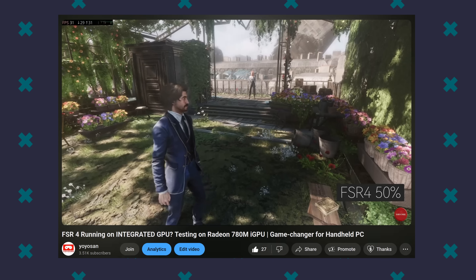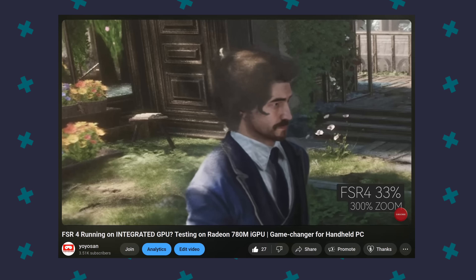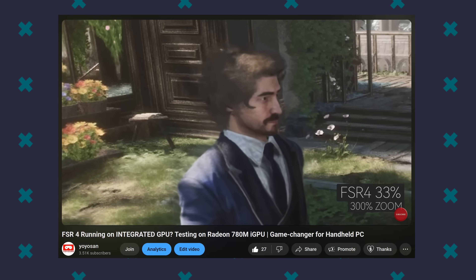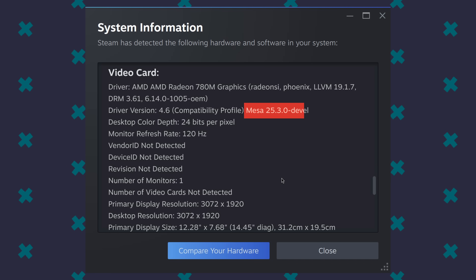Ever since I discovered I could get FSR4 working on my laptop's AMD 780M iGPU, I've been obsessed with the project's development. It's still in its early stages, which is why it seems to improve every single day. Today, I noticed the Mesa driver was updated to version 25.3, so I decided to give it another go with a different game.